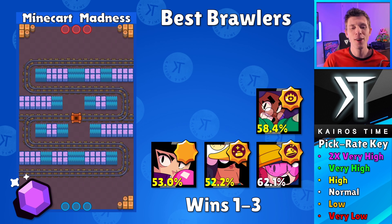Next up, we got Rosa with her Plant Life star power — a high pick rate as well as a really high win rate above 700 trophies; she's going to be very reliable. You're going to put Rosa right here and try to use this bush as well as the other couple of bushes to keep the enemy team pushed back. Sometimes you're going to want to come over here as Rosa, but you want to stay by those bushes so she can actually stay alive.